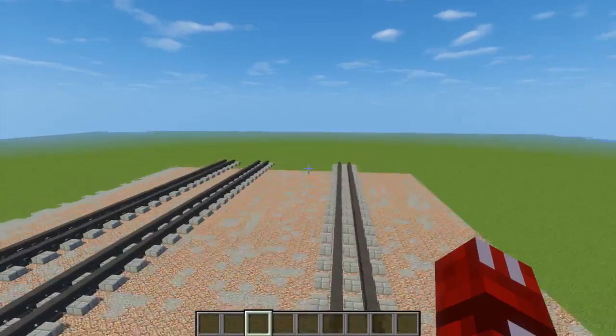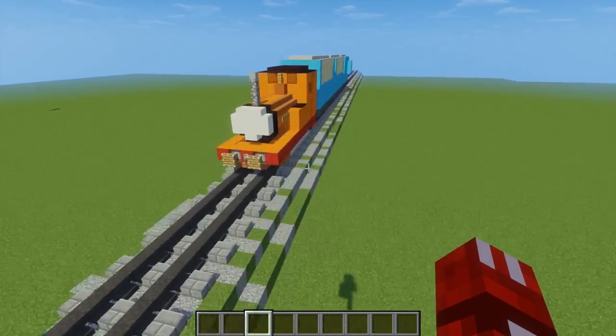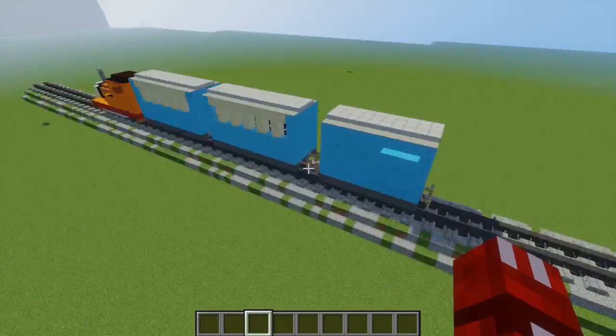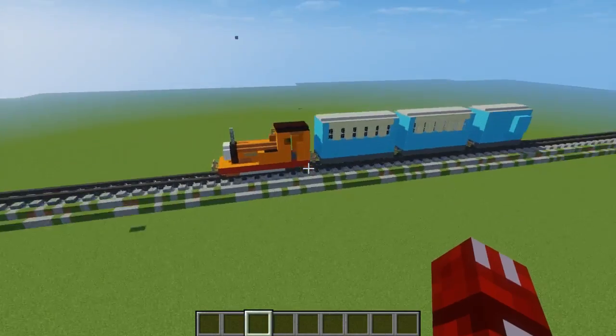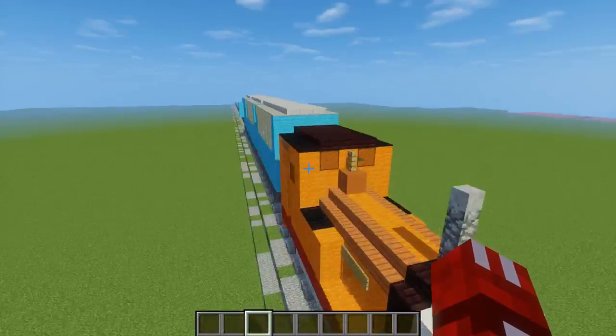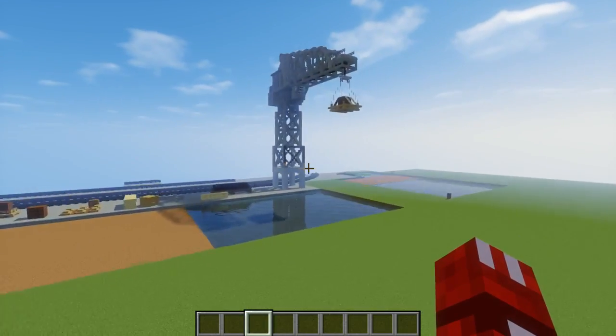This is supposed to be where the castle is, but we didn't really build the castle. It's just this line across a lake. And here is Reneas. Now if we go to the right, we'll end up in Brendan Dock.